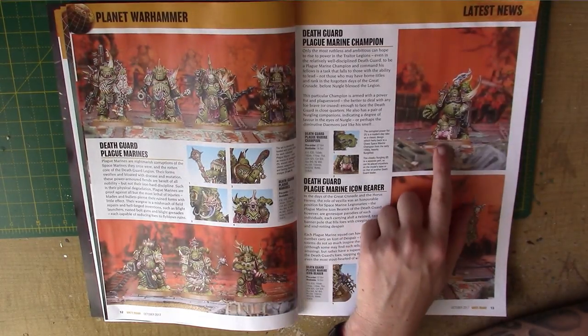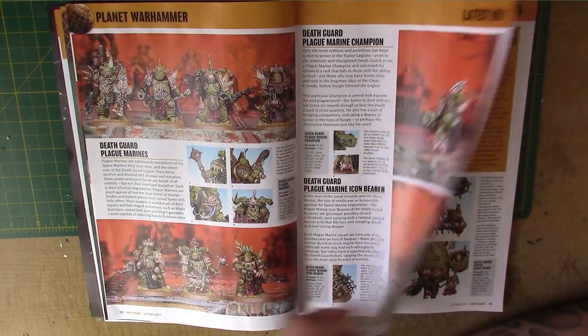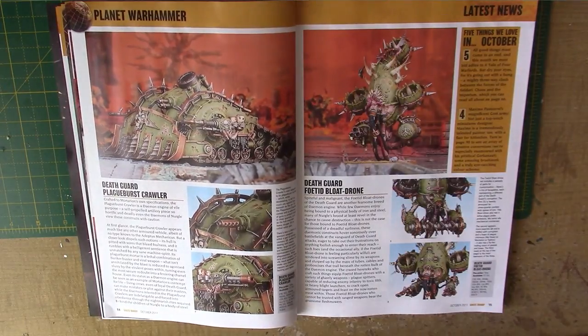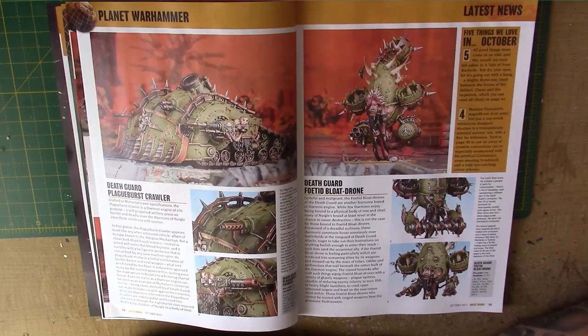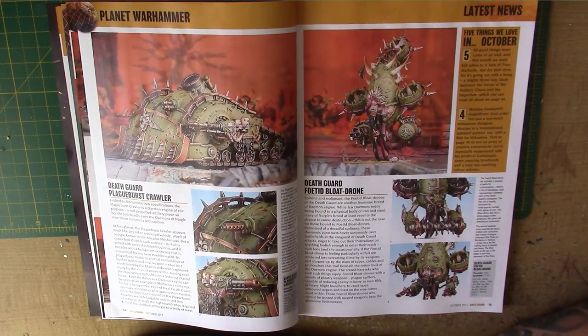This miniature is just worth it for the little Nurgling — he's just amazing. We also have the Plague Burst Crawler. That is going to be available on the 7th of October, so you'll look at the pre-orders very soon. I actually quite like it. It's not the best tank in the game, it's a little bit ugly but it's okay. I'll probably pick one up — they're £40, but it's quite a large tank.